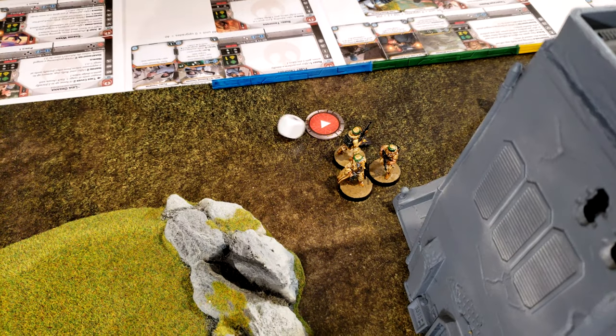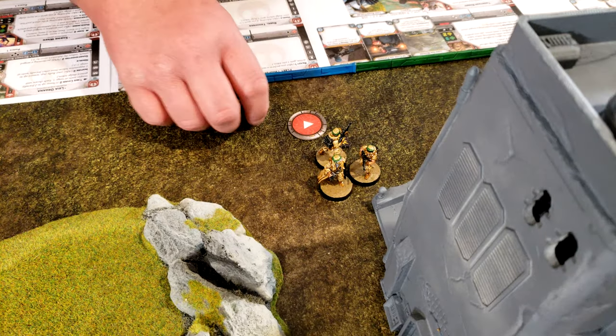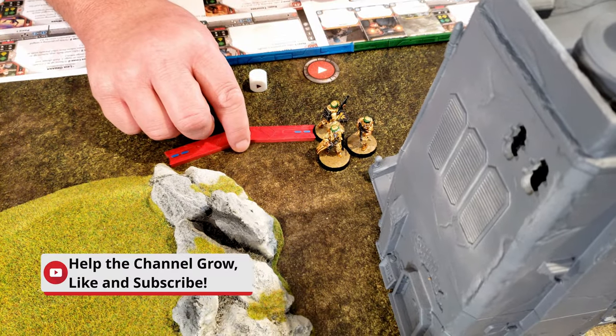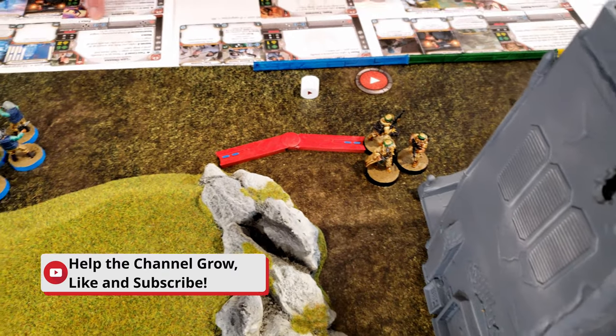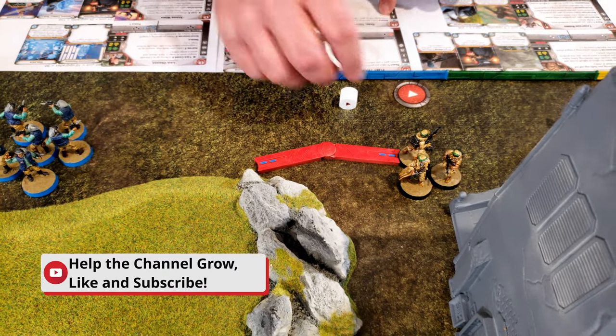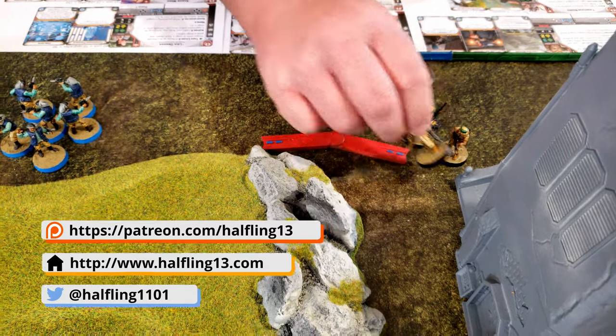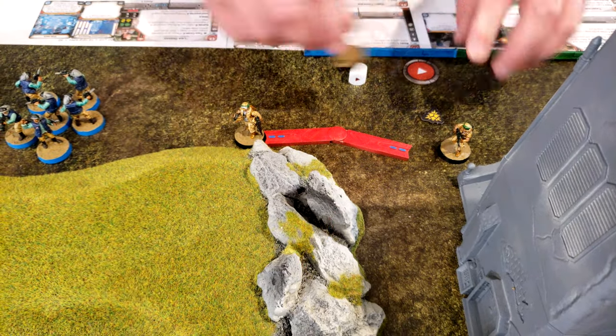One of the rebel troopers is dead. Roll suppression — no suppression. They get one move. They have a leadership of two, which I don't think they have. They aren't close enough anyway. Leia doesn't help them regardless at that point.